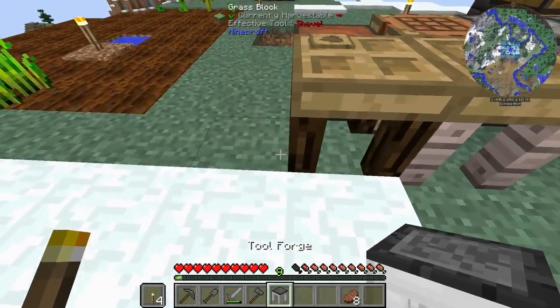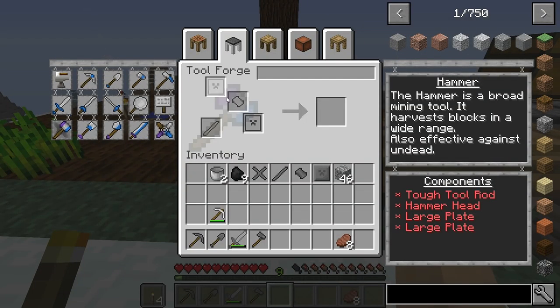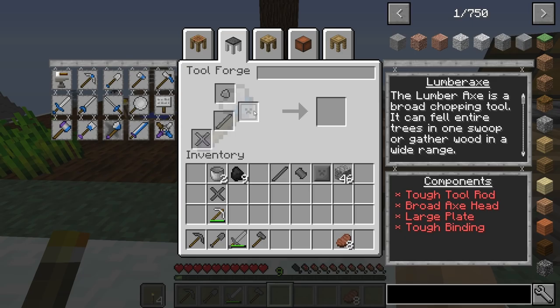Let's get our tool forge here. We're going to use those blocks of iron we made up with some extra seared bricks and the tool station. Tool forge, get. Now the tool forge is going to let us actually make the hammer, which requires two plates, a hammer head, and a tough tool rod. And the lumber axe is a large plate, a lumber axe head, and a tough rod.